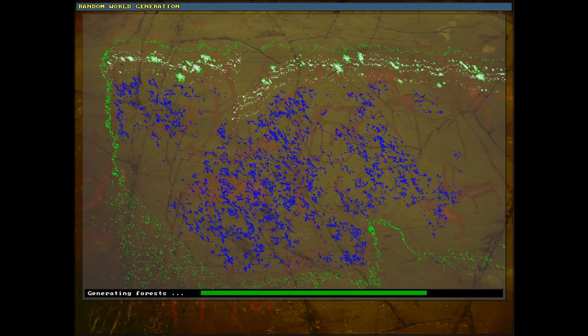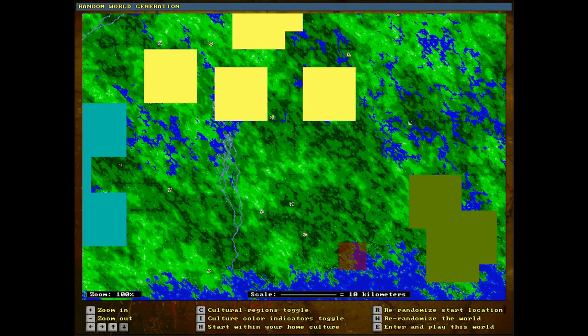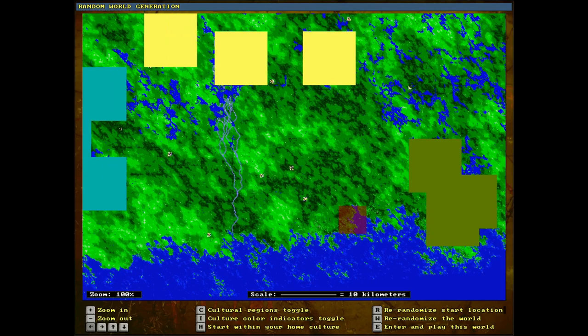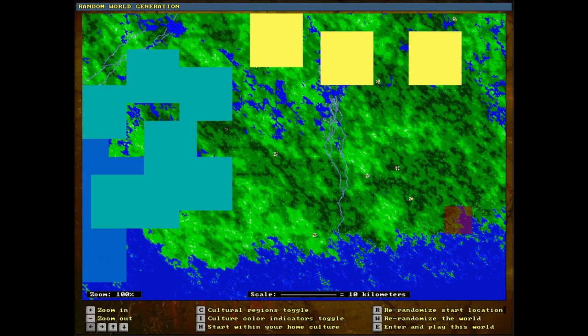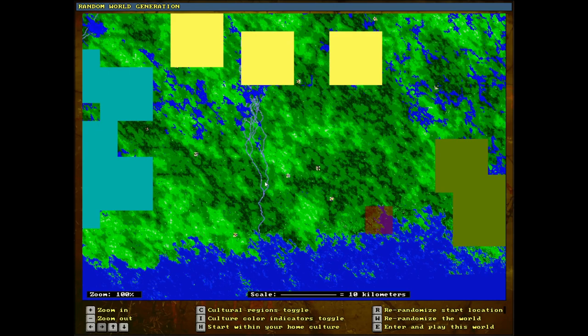Now it's asking us what location we want, so let me get my world set up. I've found a spot I like — we're on the southern coast in a fairly flat area. There are a couple of villages nearby, and we also have three friendly cultures nearby, including these guys in teal, who are the most wealthy. If we can cross that river and stick near the coast, we can trade with them, which will be good. This is a good spot — let's go ahead and enter here.